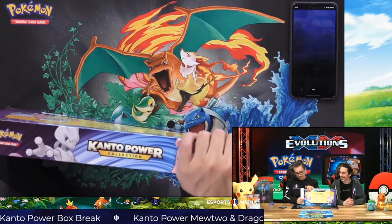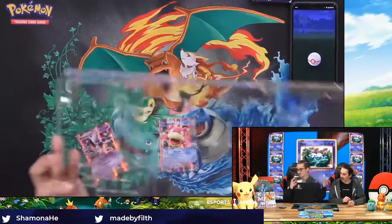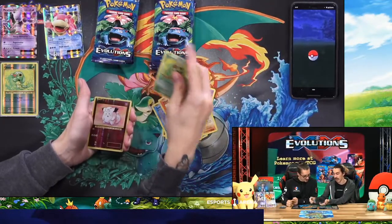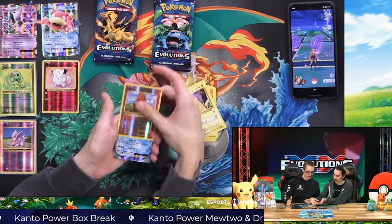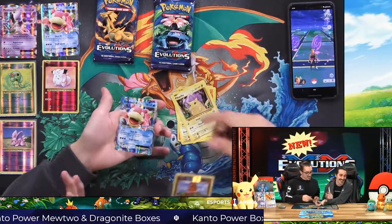I just had to take Team Rocket out of here. Another Caterpie. Oh! That's a rare, so that's actually a big deal. Reverse holo — oh my god, Slowbro EX! That's actually so funny because it's right here on the box.